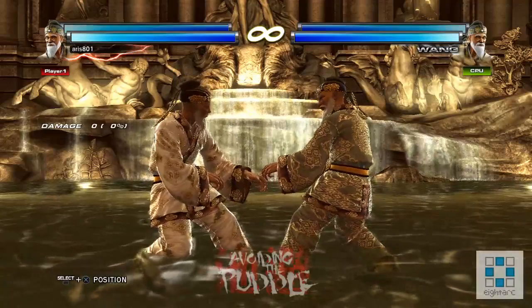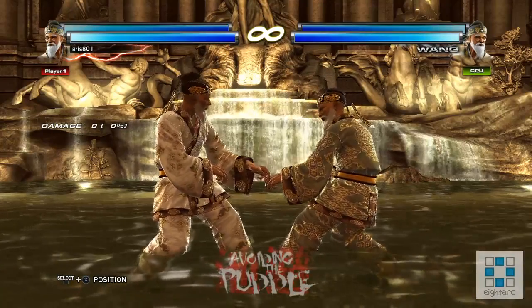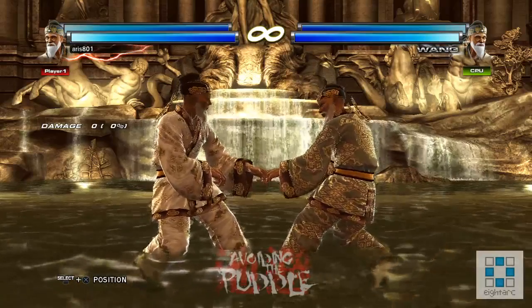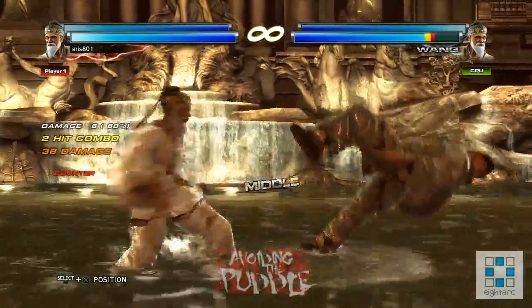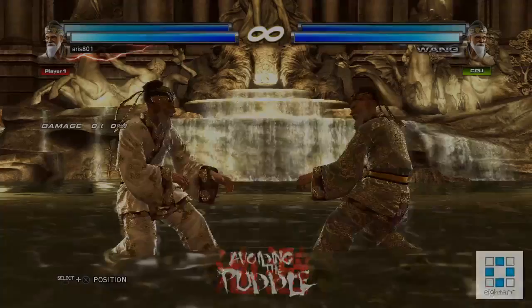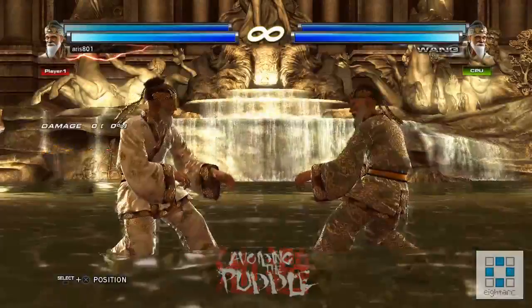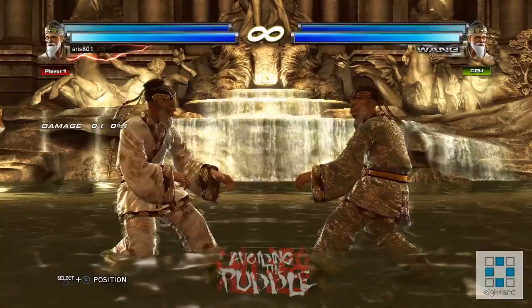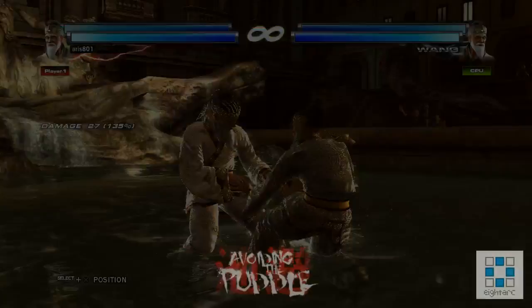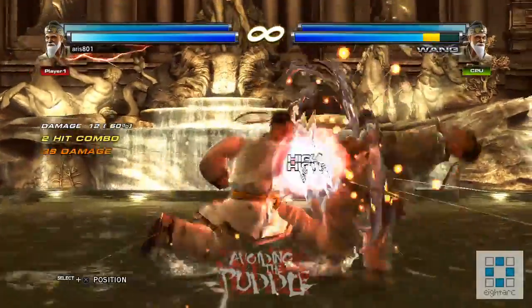Now let's talk about combos and wall game. Basically any time you get a stun, you can count on back+3 being a useful float move because you can land the standing jab off of it — back+3 is one of your primary juggle starters. Off of a hop kick, the hardest juggle he has is very difficult for me to do — off of a hop kick especially, even off of down-forward+2,1, I find it pretty tough to do two 4,4,2s in a combo. So I usually avoid it and do one 4,4,2, then a jab.